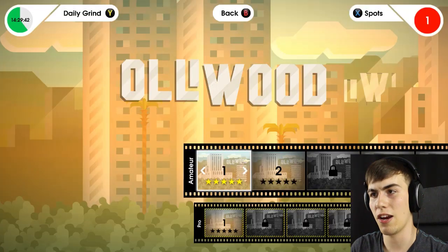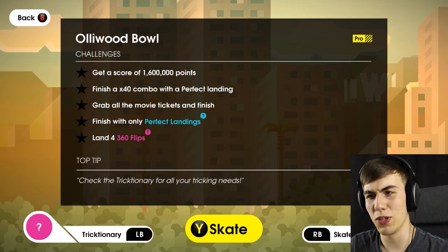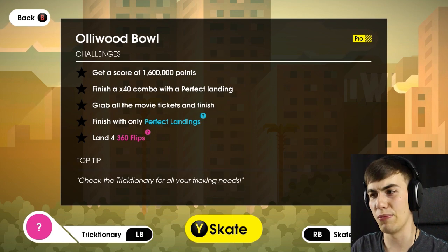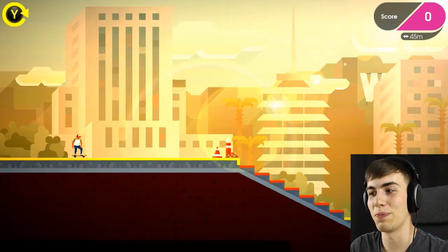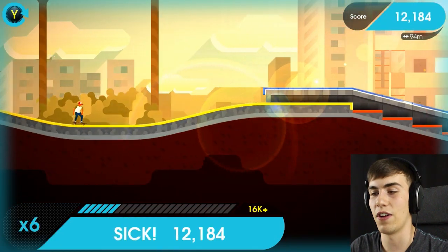Can I do the pro level? I kind of want to do the pro one. Pro number one: Hollywood Bowl. You have to get 1.6 million points, finish a times-40 combo, grab all the movie tickets, finish with only perfect landings, and land four 360 flips. Jesus, I think I really ramped up the difficulty here. I probably shouldn't be doing this one — I should probably do the normal levels. But sometimes you just got to go crazy and do some fun stuff.